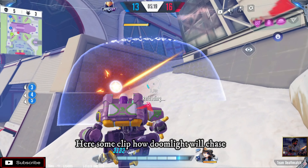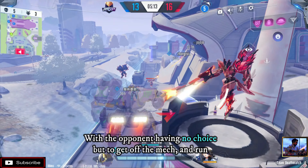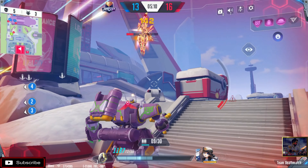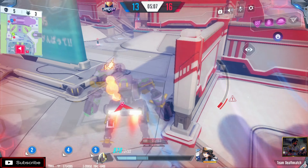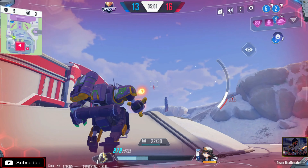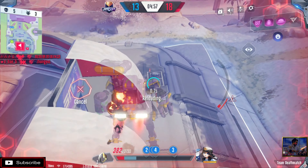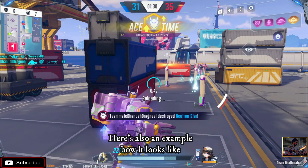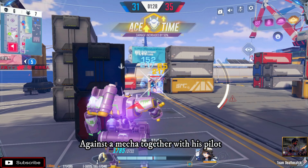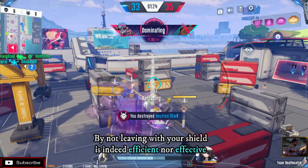Here's a clip of how Doomlight will chase the opponent, leaving them no choice but to get off the mech and run. Here's also an example of how it looks against Omega together with his pilot — not leaving your shield is indeed efficient and effective.